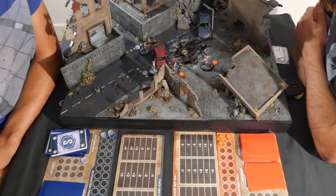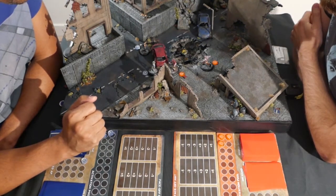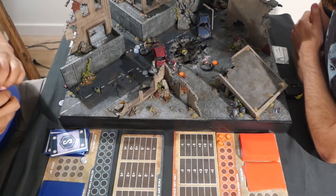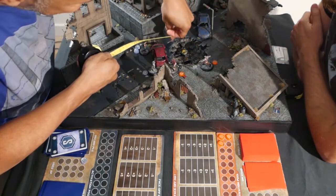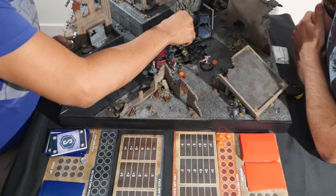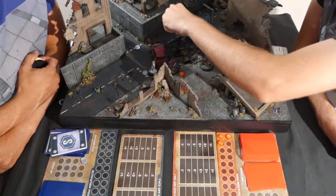Now it's my turn. If you want to activate a miniature a second time, you pay 2 action points instead of 1. I activate my collector a second time - because in the end it's always about the objective in Collision. His second action is another move onto the objective, and he picks it up. So right now I'm winning.